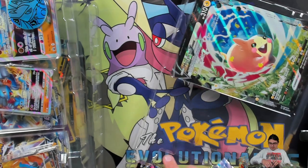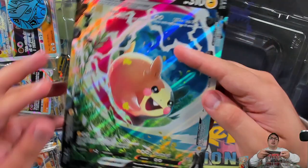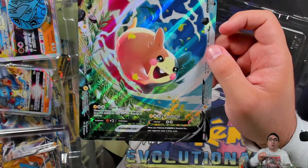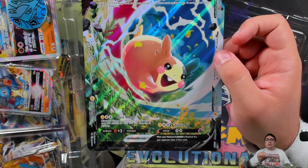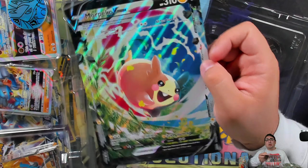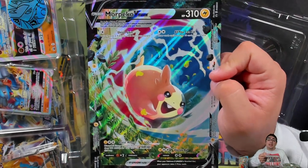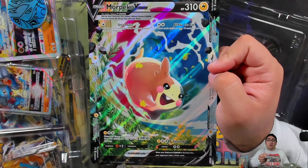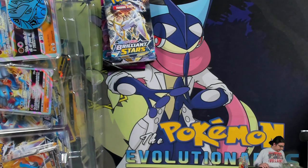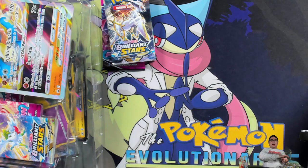Here are the packs for Morpeko V Union. The V Union has four attacks, and for those who don't know how V Unions work: once all four pieces are in the discard pile you get to play it on your bench, but you can only do that once per game. I want to correct a mistake I made before during a deck profile — V Union cards are not paste, just V Union cards.